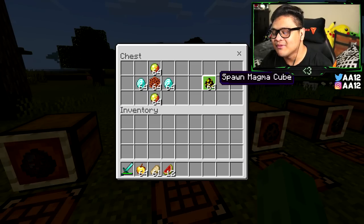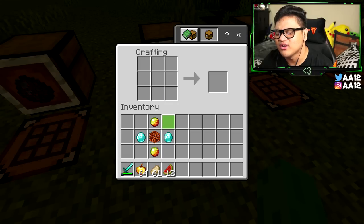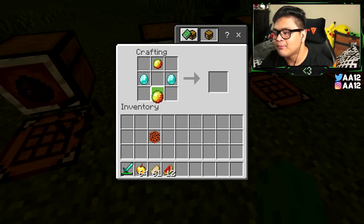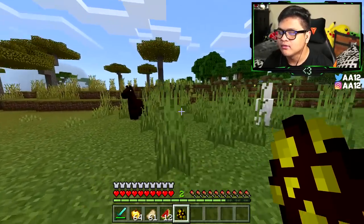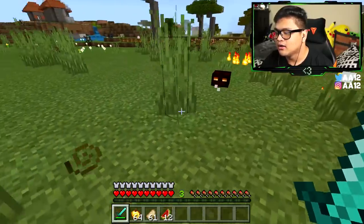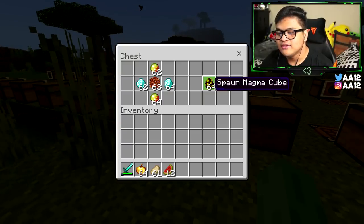This next one is a magma cube spawn egg. You're going to need two pieces of magma cream, one magma block, and two diamonds. Make sure you have a lot of diamonds saved up. Put the diamonds on the left and right, magma cream on the top and bottom, and the magma block in the center, and you get your magma cube. It spawned way over by the horse and llama and it wants to fight.